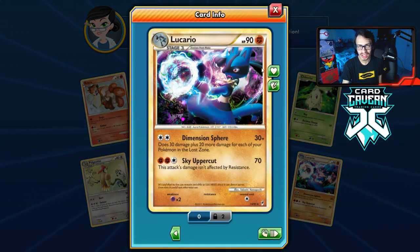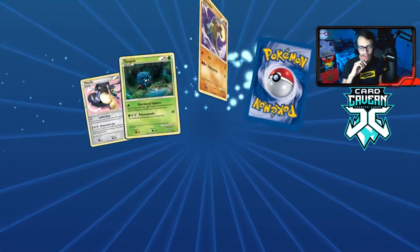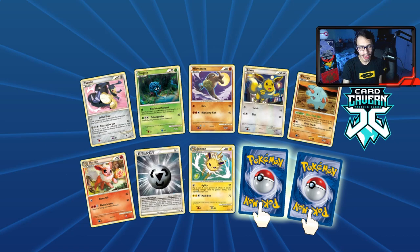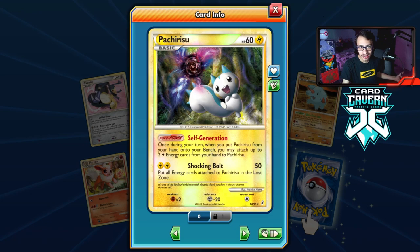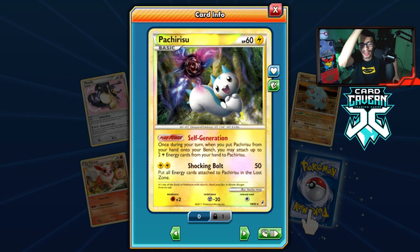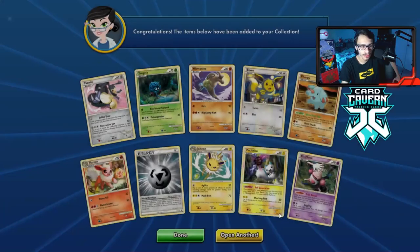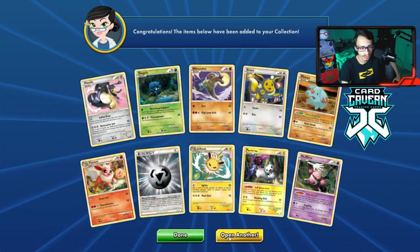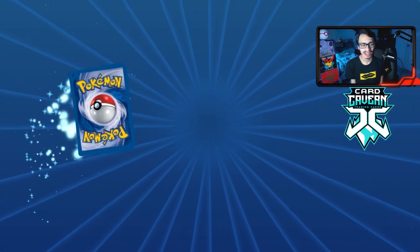We get a Coughing and another Lucario. There was a scam with this Lucario back in the day — I think it was a non-hollow version or something. I want to try to get a reverse hollow Lost Remover — I have one of them. Let's go — reverse hollow Pachirisu! I would like this in reverse hollow. I'm not sure if I need four or three for a deck, but that's a good pull. We got a Mr. Mime too. First reverse hollow Pachirisu — I'm excited to try it out in the Legacy format.